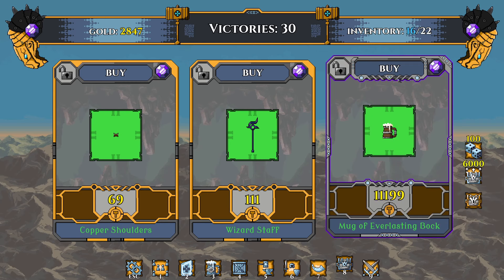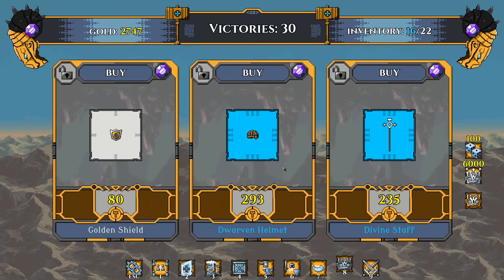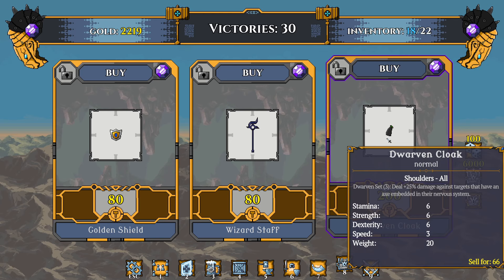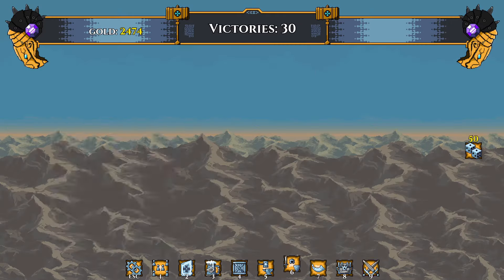Okay we're that far into the game that we're starting to see artifacts show up in our random shop. If I had 12,000 gold I'd buy one of those — I don't. Let's reroll. Dwarven helmet — take one of those. You can see the set bonus underneath: it's the Dwarven Set, deals 25% extra damage against targets that have an axe embedded in their nervousness. We're looking fine — that's kind of lame so we'll move on.